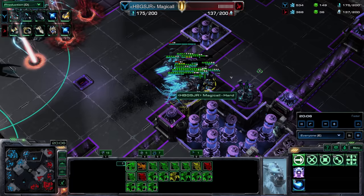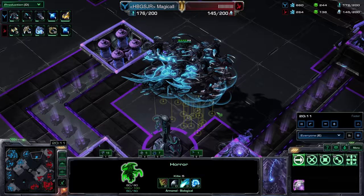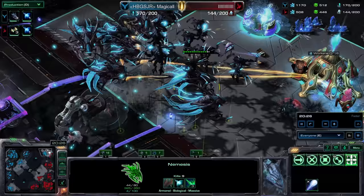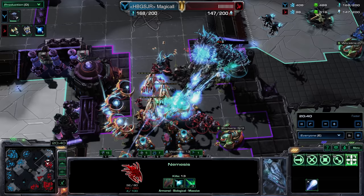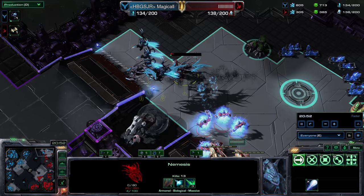That Nemesis player just destroyed him. Mass Nemesis — OP, Blizzard please! Wait, there's actually Horrors in here too. Look at that — it's got smog coming out of its butt. Whoa, why'd you kill your own Nemesis? Is this next-level hybrid BM? These Nemesis are pretty powerful. Right now the hybrid player decides to fight on top of all the static defensive structures, which may be a bit much. They can hit both ground and air — and they have so much health!